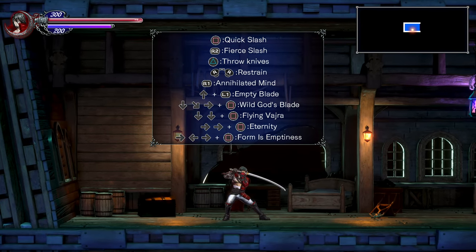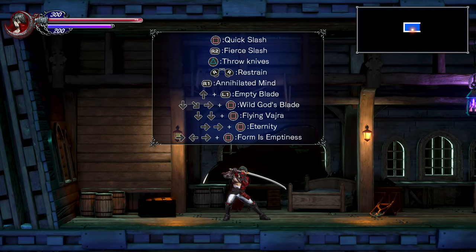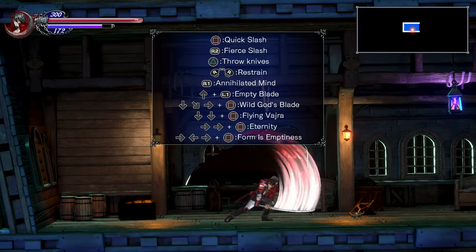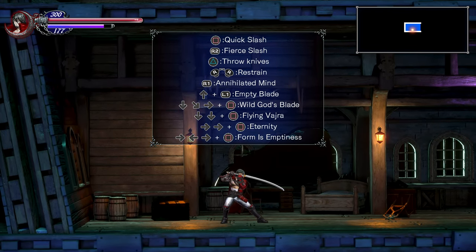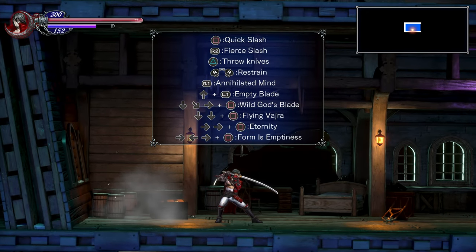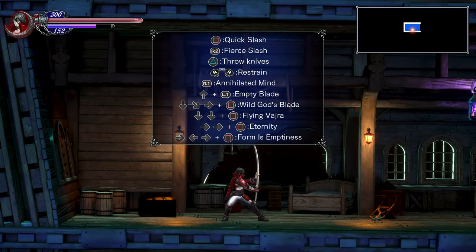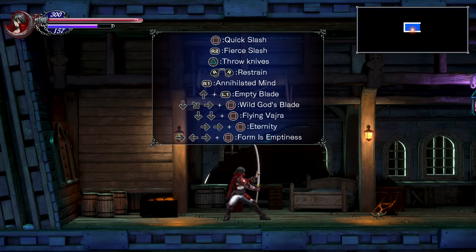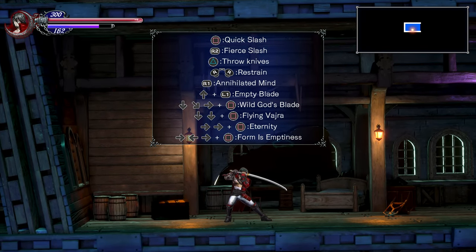The first special ability is Wild God's Blade, done by pressing quarter circle forward and square. It looks like a strong overhead attack, similar to R2, but does more damage. He also has Flying Vajra, which is down, down, square — a leaping overhead attack. And he has Eternity, which is actually a deflect. If you block a physical attack with this, the enemy would be frozen and you can walk behind them and slash them a few times. This is very effective on late game bosses, Dominique especially.